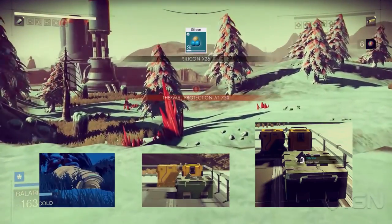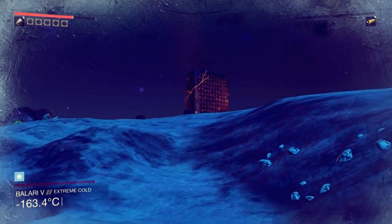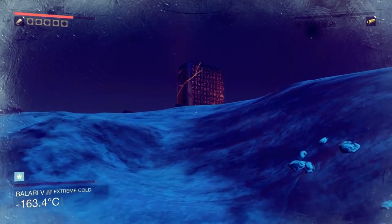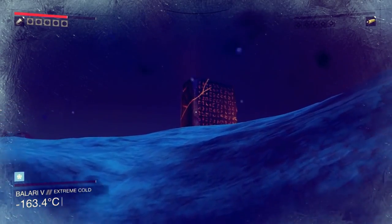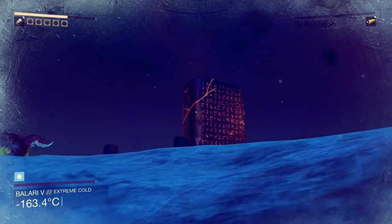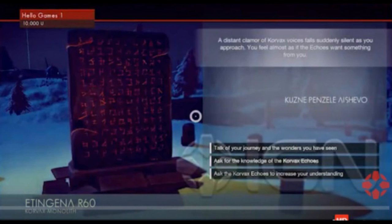These cargo drops will be found around the environment and on landing pads. For the first time, we got a look at the interactions we could have with an alien monolith, or as named in the video, relics. Before, we knew we would learn words for a certain alien language from approaching it, but now we got the chance to see the interactive menu in action. They cut back to the studio as it was shown, but I enlarged it to the best of my ability. A Twitter follower by the name of Tom Hawkins also sent a clearer image — the one shown right now.